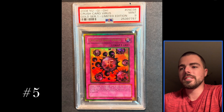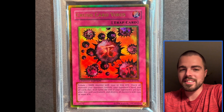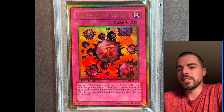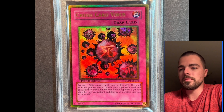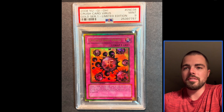At number 5, we have a Gold Series 1 Crush Card Virus — only because I do not own a Shonen Jump Championship Crush Card. But I do like the gold on this card; it makes it pop. Super, super cool artwork there with the little virus in the artwork. So that comes in at number 5 with Crush Card Virus.